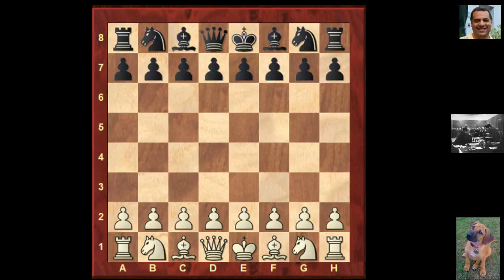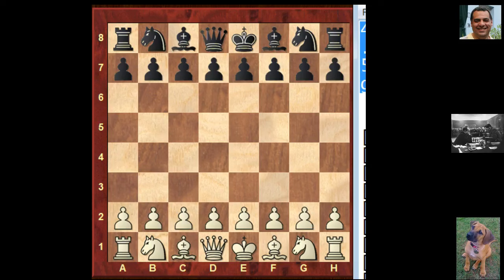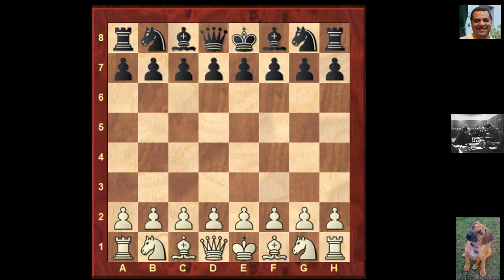Good evening everyone. Let's continue looking at the Alekhine versus Max Euwe Championship rematch of 1937. We looked at 1935 in previous broadcasts; now let's look at the rematch. In this match Alexander was taking it more seriously — he'd apparently turned his alcohol in for milk, as there's evidence he was drunk in the first match. So in 1937, could he get back his crown against Max Euwe?